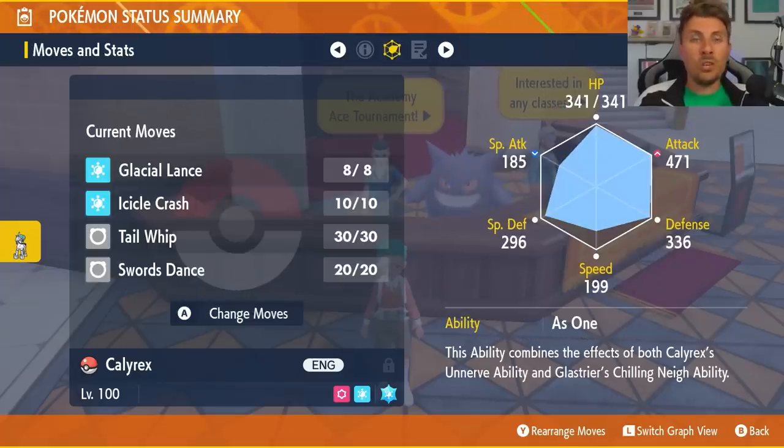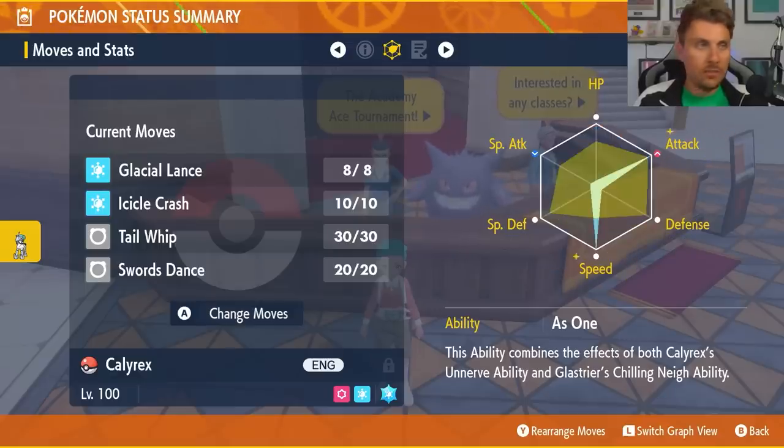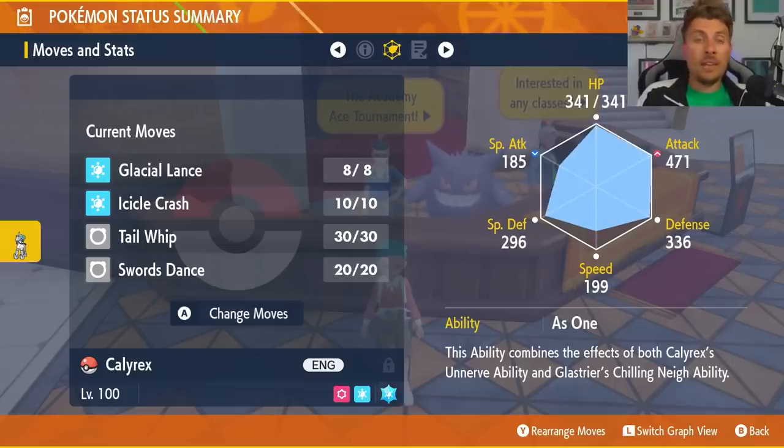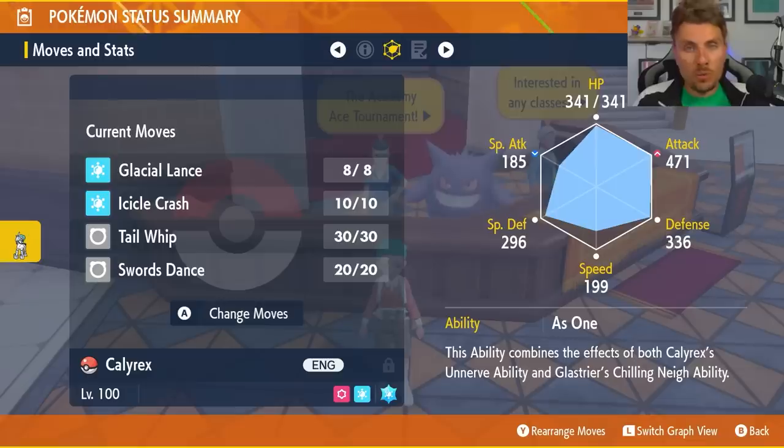The next important thing is to make sure you have the Glacial Lance move, which is its signature move — make sure you PP max it out so its PP is set to 8 rather than 5. Its EV spread is going to be 252 attack and 252 speed with an adamant nature. The big thing other than that is paying attention to the As One ability, which I think makes this Pokemon most effective out of all the other options we now have access to in Scarlet and Violet.